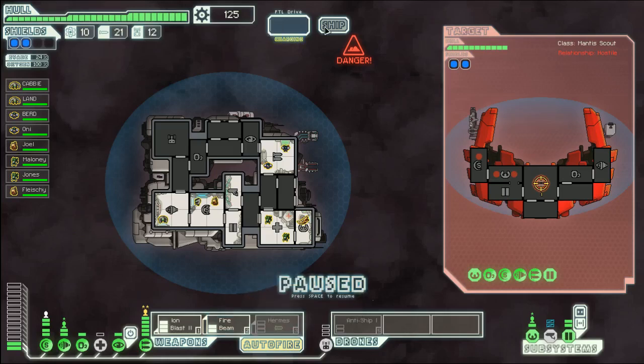Maybe I should put another point into weapons — oh, I can't do it now. I was thinking I should put another point into weapons so I can do Hermes and Ion Blast at the same time, or any combination of these. Maybe I'll do Hermes to knock out — to damage their shields, then switch over to Ion Blast, mess with their other stuff, and then firebeam them. We'll cloak somewhere in the middle to dodge a shot.